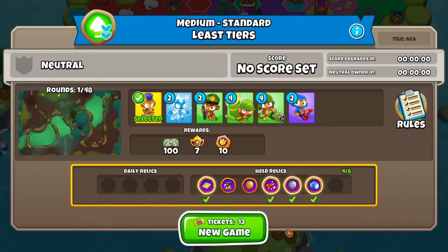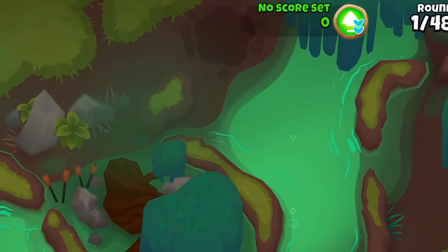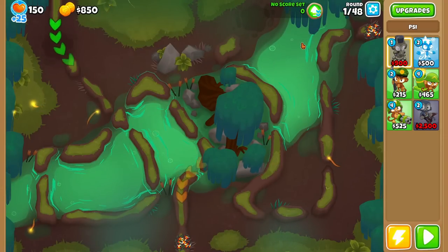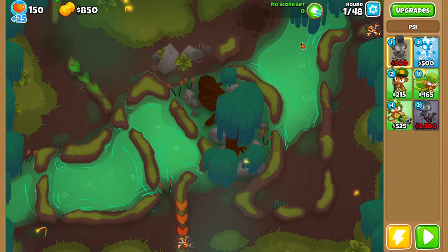We'll stick with these relics. We have 13 tickets — you get four tickets per day normally. When you come into the match, you can see the score you're going for in the upper right. If it's a fresh tile like this one, it will be zero, so we just have to beat this tile with as many tiers as we want. We could do 150 tiers and beat this tile, but we want this tile to be difficult to take back, so we're going to try and go for a very low tier cost.